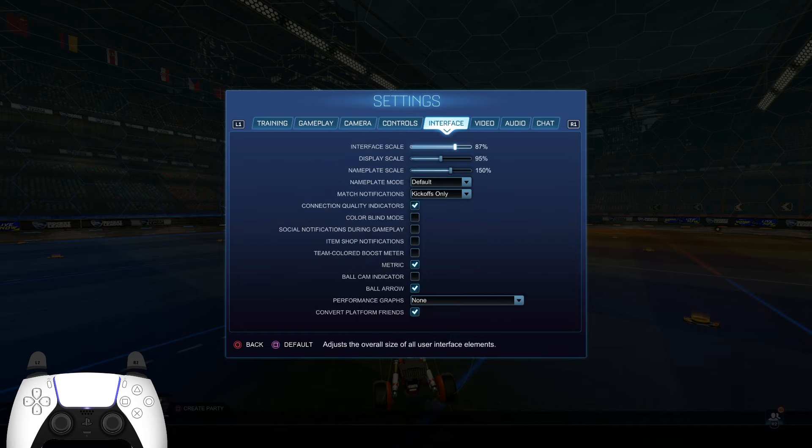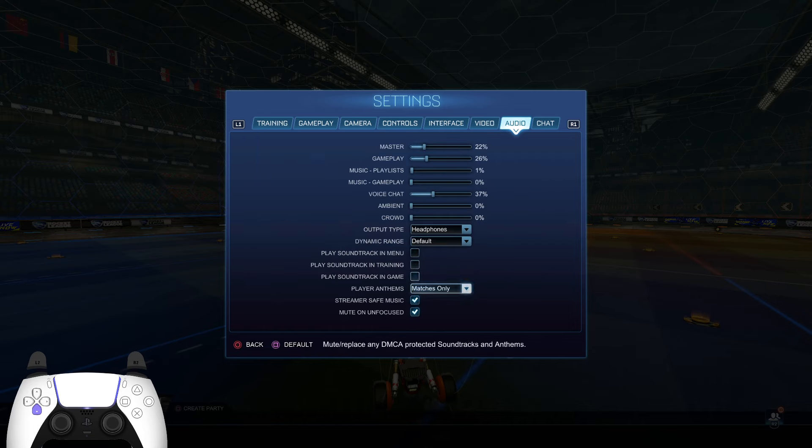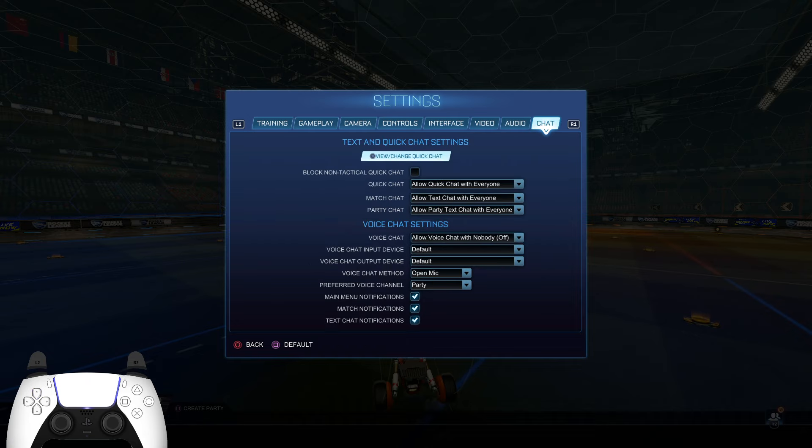Interface is preference. For video settings, if you want the best performance you should set the rendering to high performance. I like to keep quality on one setting just for visual preference. My frame rate is 360 fps to match my monitor. Audio settings depend on how loud your headset is. I don't have voice chat on.